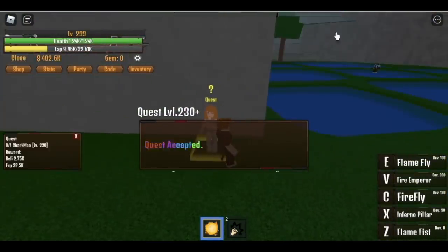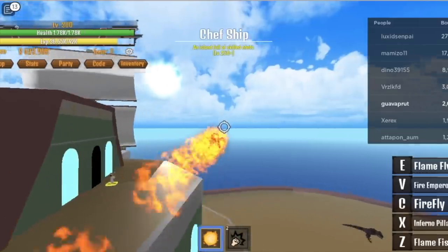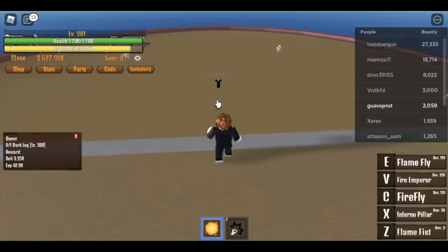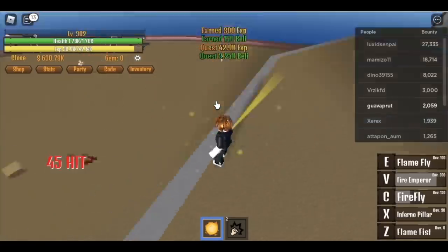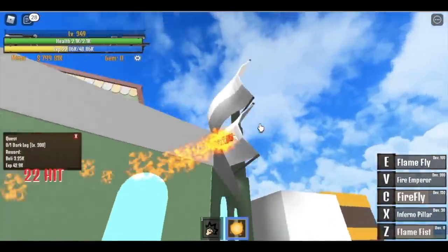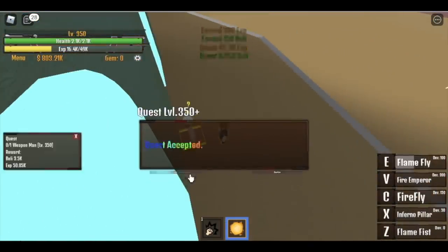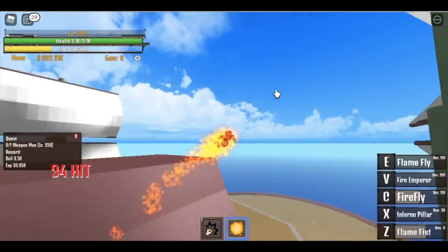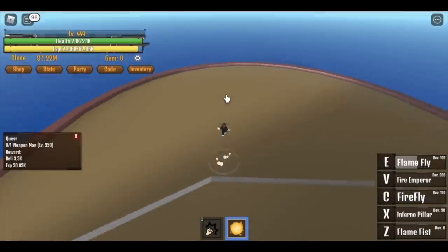At 300, we're going to skip another quest because that quest needs you to lure mobs. Here we are — Chef Ship. We're going to start with the Darkleg. One combo. Shout out to the Dinosaur — we're farming, we don't attack each other. When you reach level 350, you can now defeat two mobs: the Weapon Man at 350, and after defeating it, go to the Darkleg. No second wasted here. We're going to do this until you reach level 450.